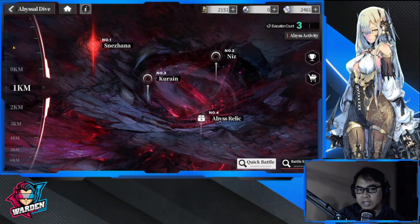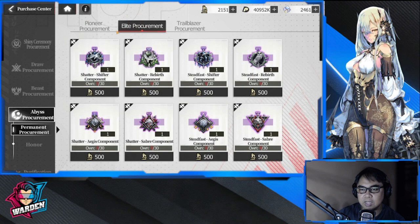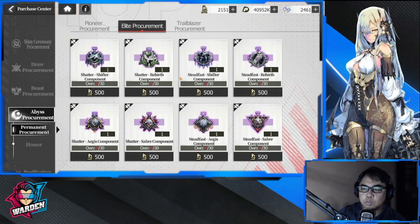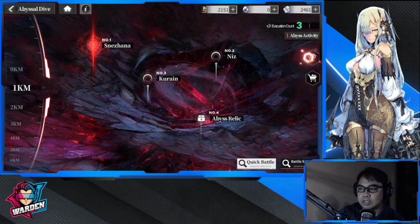Let me show you the store. This is where you buy equipment as you progress — your permission level unlocks different tiers. The purple ones are easy to farm, so do not buy those. The blue ones are also easy to farm — skip those too. You want to buy the Elite Procurement items once you have enough resources. Those are harder to farm and represent your end-game gear for Abyssal Drive.